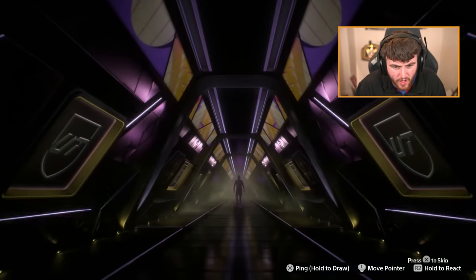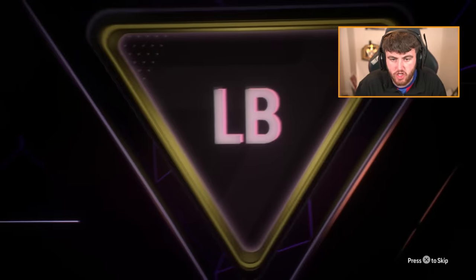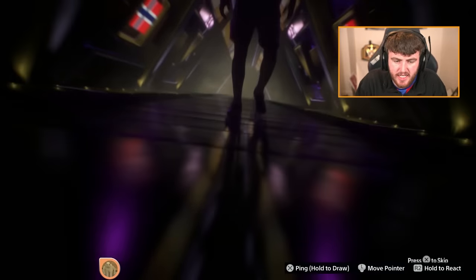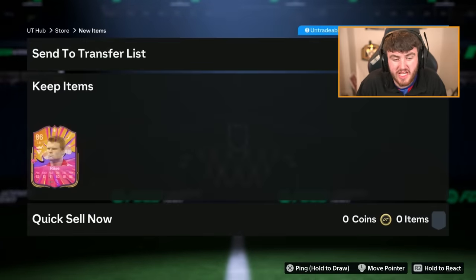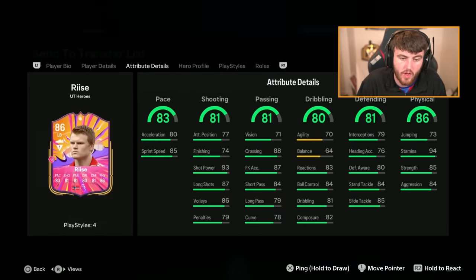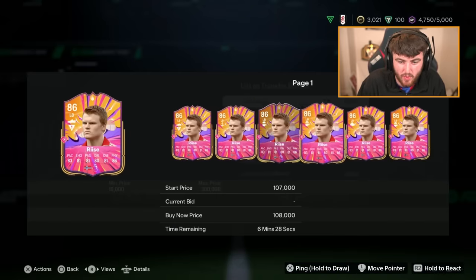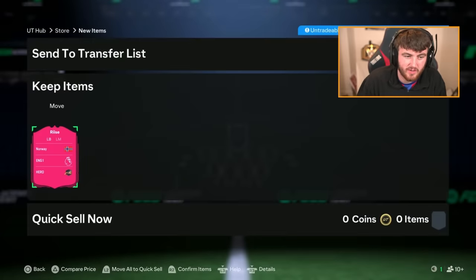Now we've got Fishie's base hero pack. He's got a Fulham badge — got some Monday Night Football action tomorrow with Fulham vs Brentford. He's got himself a left-back from Norway — it is going to be Jonan Arisa. Banging left foot, you know. Not terrible, but could have been better. He'll probably be worth a little bit given he's Premier League, but he won't be worth loads.